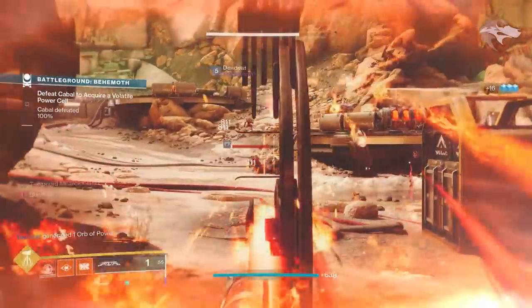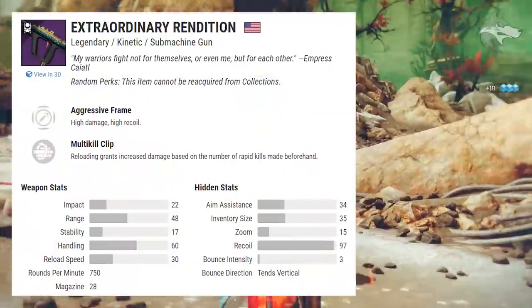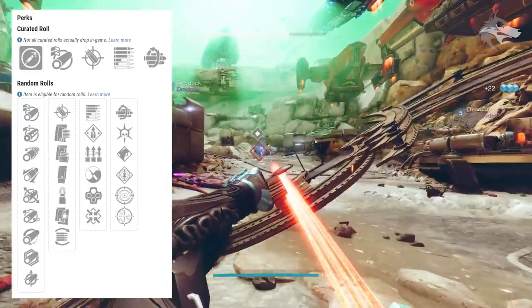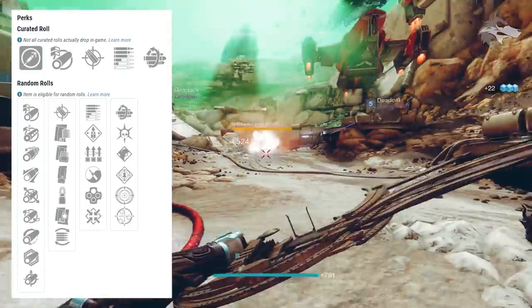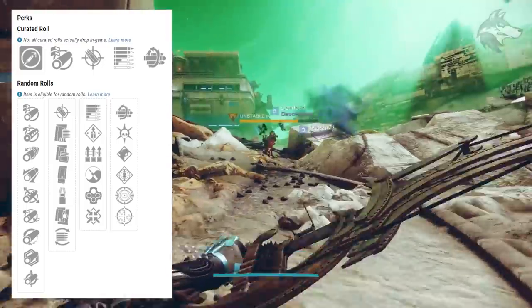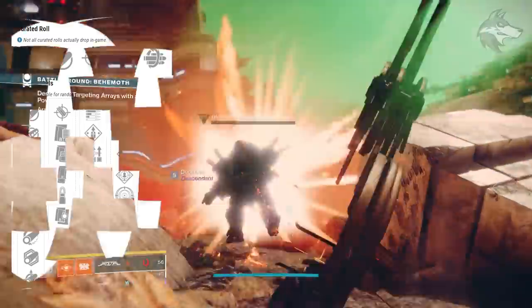The Extraordinary Rendition is a new aggressive frame kinetic SMG. For traits we can get Subsistence, Overflow, Surplus, Zen Moment, Outlaw, or Firmly Planted in the first slot. The second slot offers Multi-Kill Clip, Thresh, Tap the Trigger, Rampage, Frenzy, or One for All.